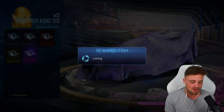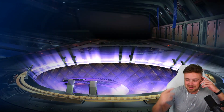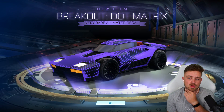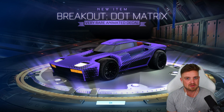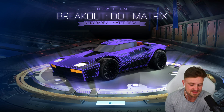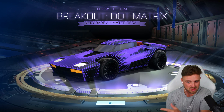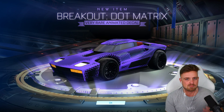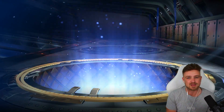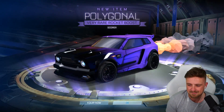So can the golden eggs beat the toolkits? No is the answer, but we might as well try. As if I actually thought for a second I'd see another Black Market. But Breakout Dot Matrix - that is probably the first item in Rocket League I ever got that I fully freaked out over. If you go back and watch my videos from seven years ago, you'll see the Dot Matrix, because it came out in September 2016. I remember trading up five rare items from C1 going for this and freaking out more than I do these days when I get a Black Market. It's what I wanted, it looked amazing. I used the Breakout at the time, so it was just a massive dub. Shout out the Dot Matrix and shout out Polygonal as well.